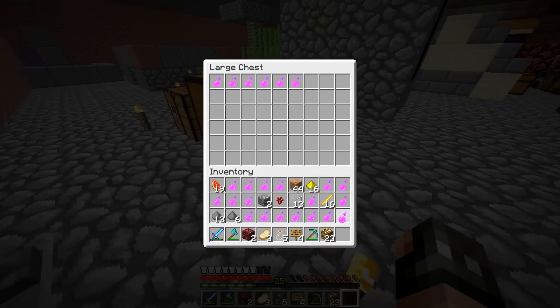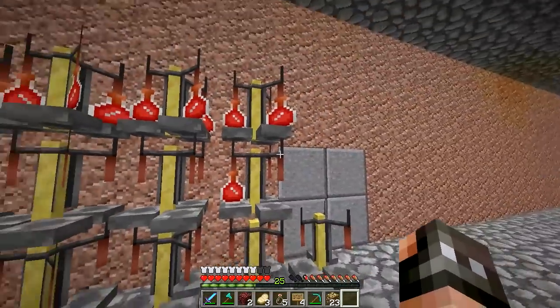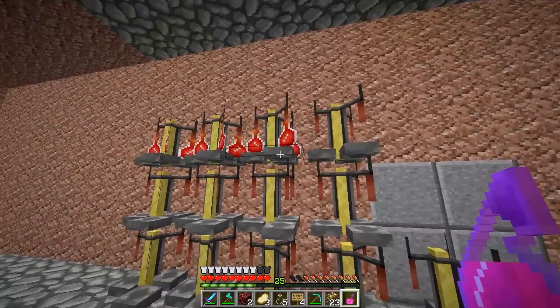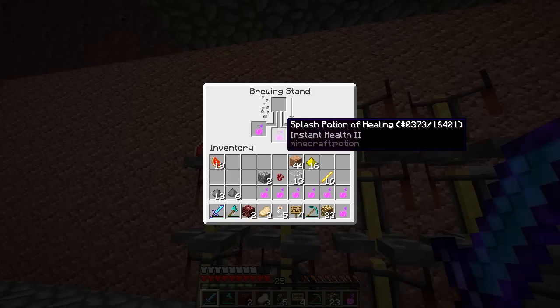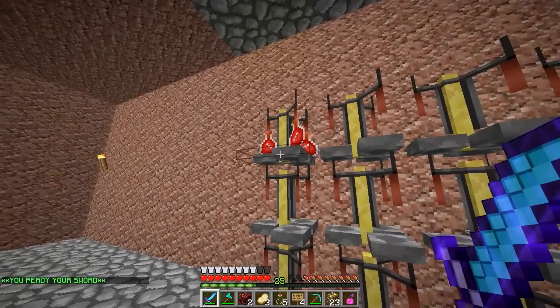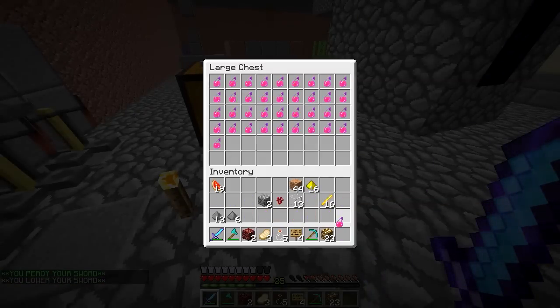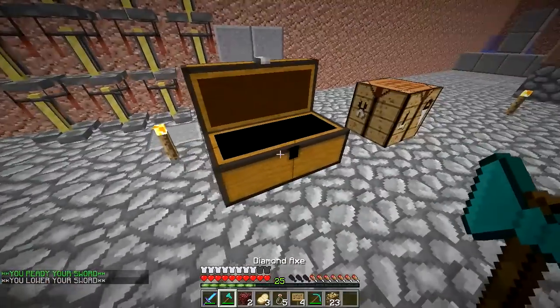It looks like we have pretty much all of the potions and they are done brewing. Let's just make a quick chest so we can put all of our instant health 2 into it, and then we can give them out to all of the other people in our faction, and we can have a big fight probably. Looks like we're almost done here — probably five more brewing stands. Have a little bit of lag here. Great, looks like we have all of the instant health potions — let's do some PvP.